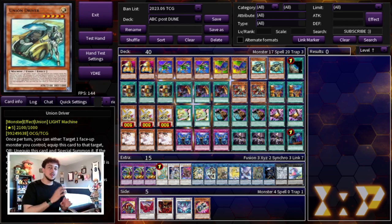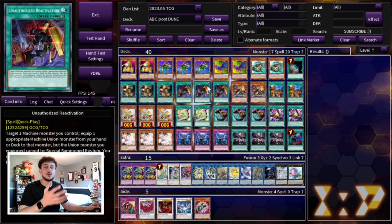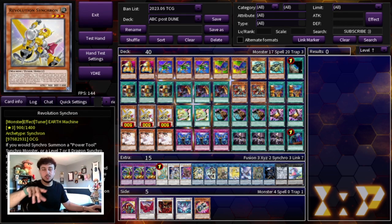We're playing 2 Union Driver. I'm a big believer that you have to play 2. Yes, you can cut it to 1, but if you draw 1, you can still combo with your Union Hanger. This card in hand is not always the worst thing, because you can summon it off C Crush Wyvern, and it's always pitch fodder for your ABC. If you're only playing 1 Driver and you draw it, you'd need Unauthorized Reactivation, or your combos become 3-4 card combos requiring very specific cards. That's why I like playing 2 Union Driver.